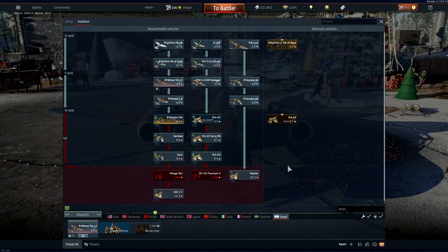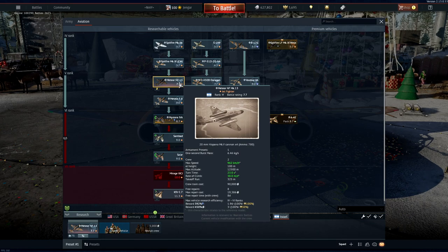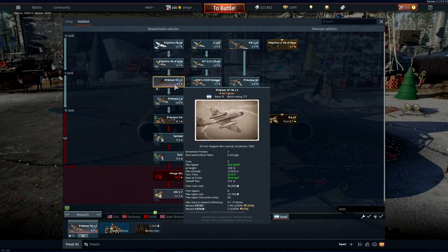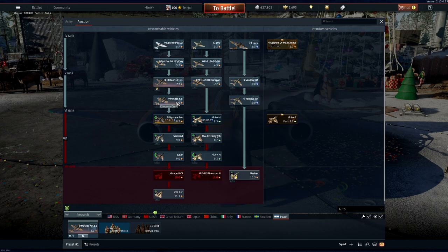Rank 5 has three lines: the main fighter line, the multi-role line, and the bomber line — featuring the Meteor NF 13, Meteor F8, the Ouragan, and the two Vatours. For fighter pilots, it's straightforward: start with the Meteor NF 13 night fighter — great maneuverability, good guns, great engines — then unlock the Meteor F8. The clipped-wing Meteor is a joy to fly, very versatile in the fighter role, and can even do close air support with rockets. The Ouragan is not an option for pure fighter role — the two Meteors are clearly superior.